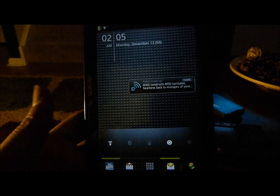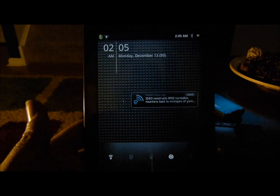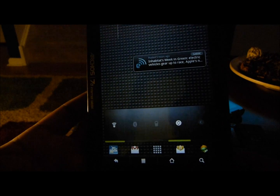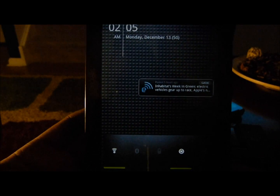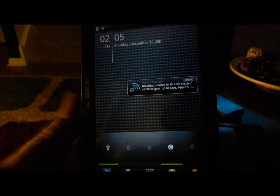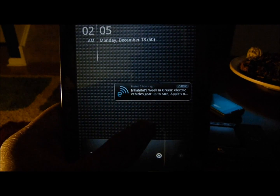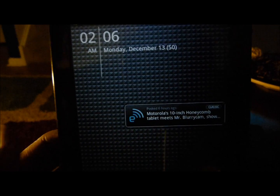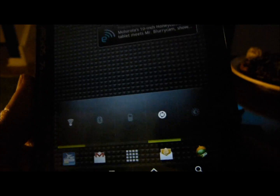If you saw my first video, you can tell right off the bat that my wallpaper and widgets are different. I opted for bigger icons and bigger widgets — I wanted this to feel more like a tablet than a phone. Before, with all of the apps thrown up on here, everything was really small and it just felt like an oversized phone. The way I have it now, to me it feels more like a tablet.